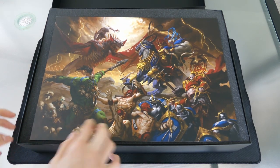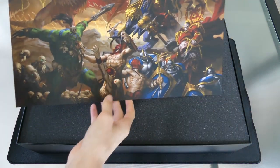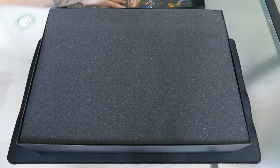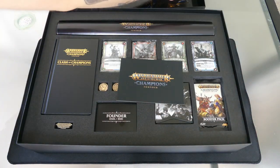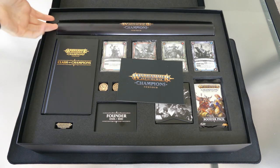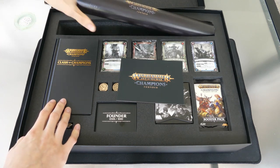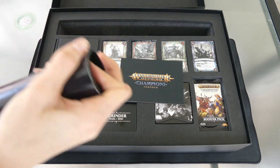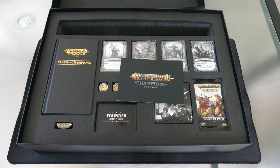Right on the top they give you this really cool poster board with a lot of the characters. At the top they give us the playing mats, which kind of help you learn how to play because they show a lot of the setup for how you move the cards.